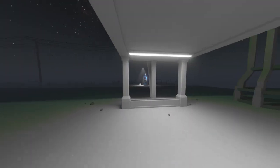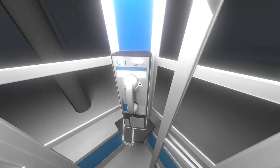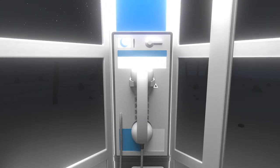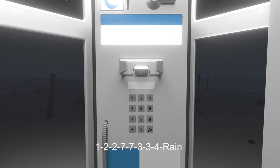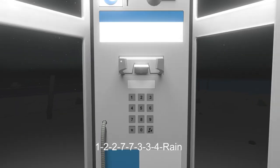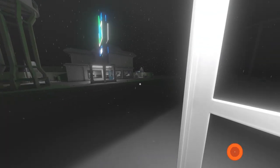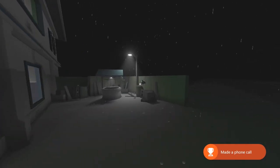Once you're up here, head outside and across the street to the payphone. Open it up, pick up the phone, then open up your inventory, select the moon, and place that in the payphone as if it were a coin. From there, we're going to dial a phone number: 1-2-2-7-7-3-3-4, and then raindrops. I'll also have that code on screen for you. After you dial that phone number, head over to the right side of the diner and pick up this picture right here.